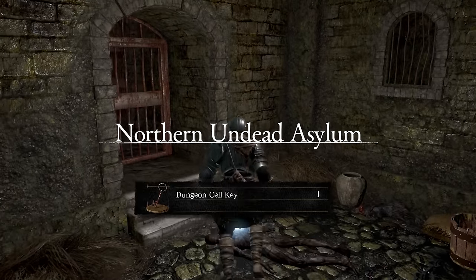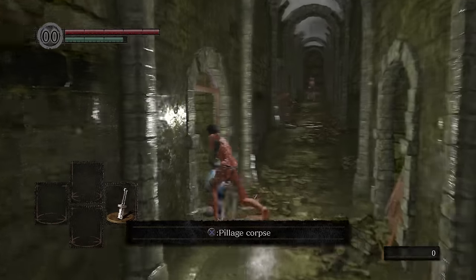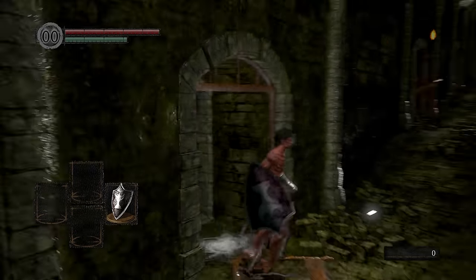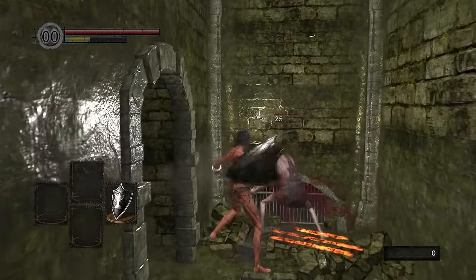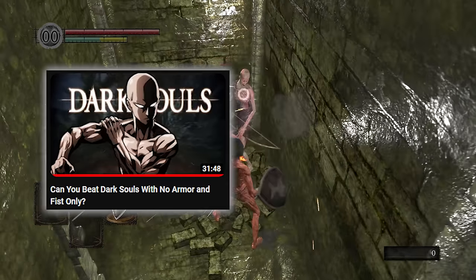Once awakened in your cell, grab the key and start stripping. You always run faster when you're naked, and that's just scientific fact. Grab your shield and throw that bad boy on your right hand. Surprisingly, the overall damage isn't too bad — it's definitely better than the bare fist that I had to use on my fist-only run.